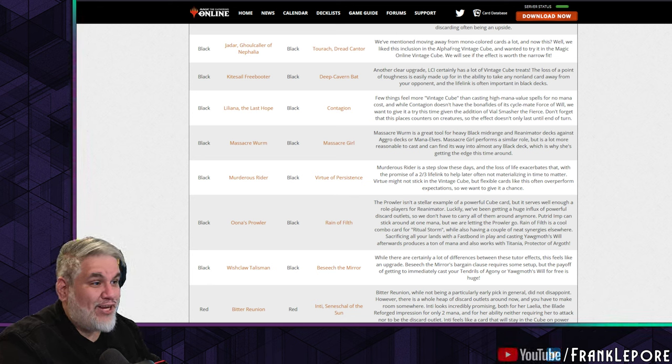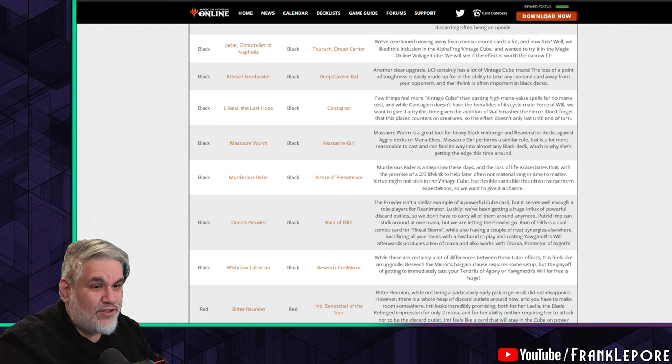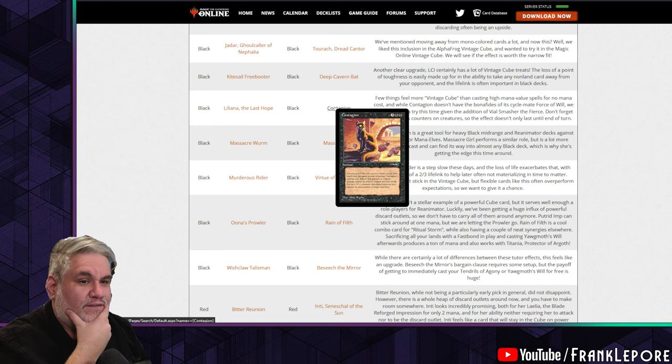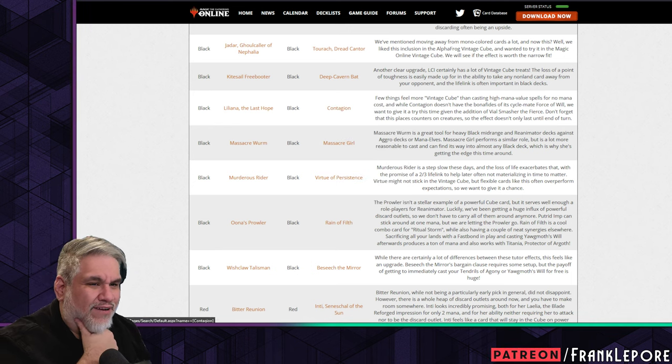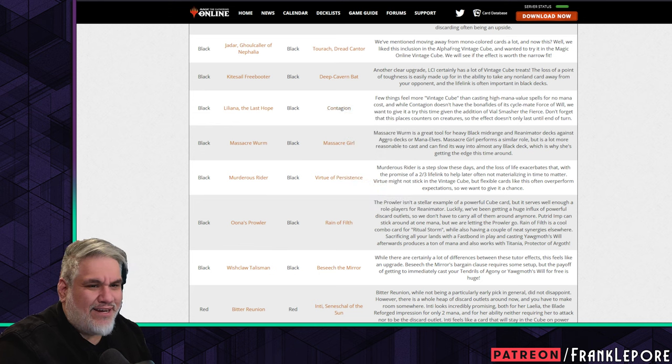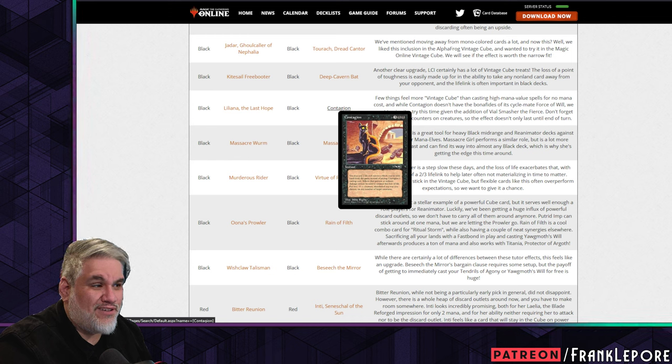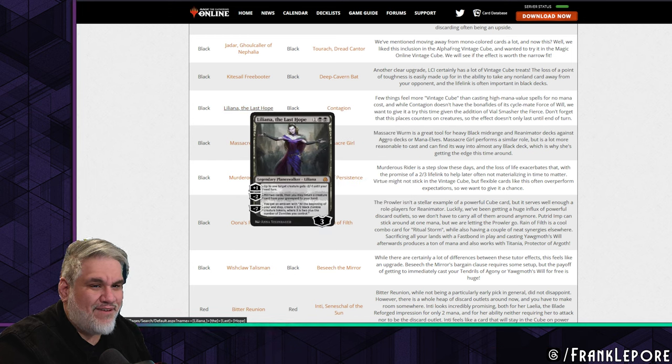Contagion places counters on creatures so the effect doesn't only last one turn — it gives negative two total toughness for either five mana or two cards. I don't know — I'd rather just have Liliana that does it every turn.